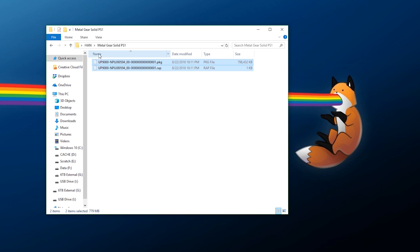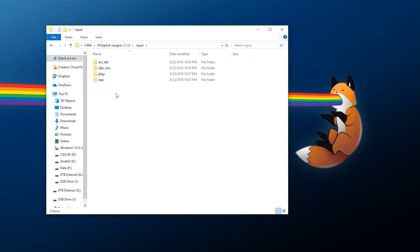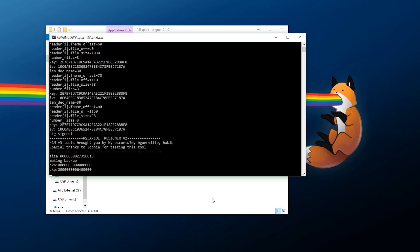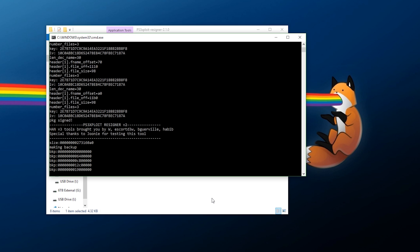I'm going to do this with a second game - Metal Gear Solid - because with PlayStation 1 games and some other package files you will run into a second step which I'll demonstrate. First, double-check in your input folder: verify ACT.dat is in the act-dat folder, IDPS.hex is in the idps-hex folder, your packages are in the pkgs folder, and your RAP files are in the wraps folder. Once everything is set up, double-click resign-windows and let it do its magic.